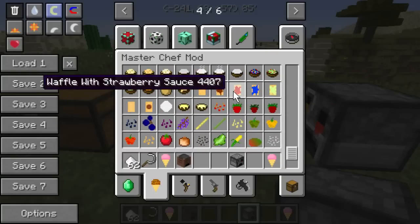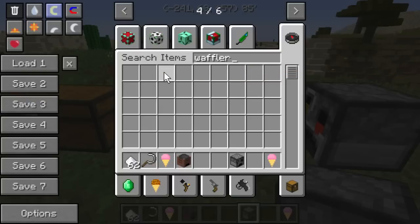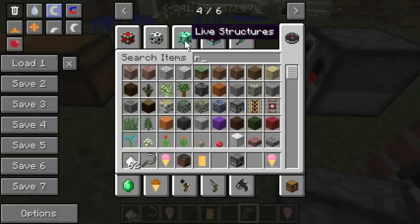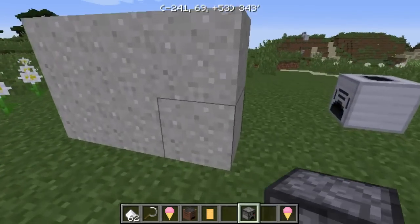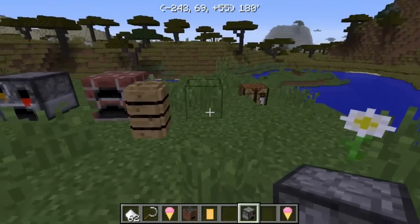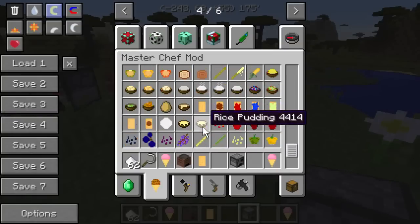I've just kind of scratched the surface so far. I would like to know how to make waffles — apparently there's no crafting recipe up for waffles yet. Despite the tons and tons of stuff already in this mod, the creators aren't even close to being done yet. I can't even imagine how crazy this mod's gonna be after they actually finish.